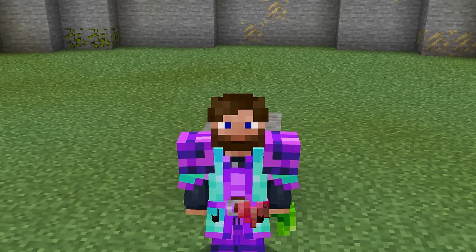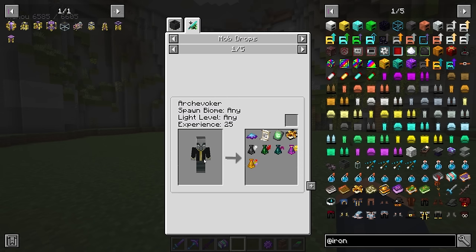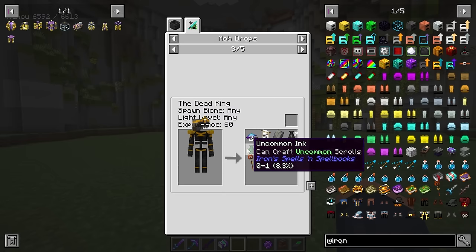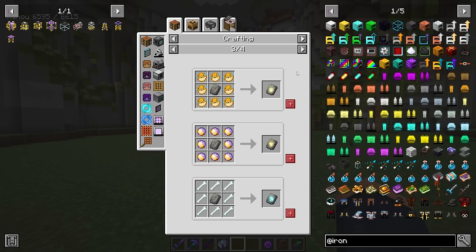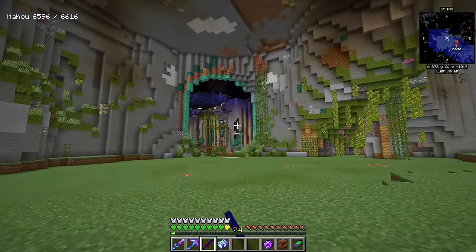A lot of these bosses, specifically from Cataclysm, can apparently be farmed using the drygmy as you guys have let me know in the comments and over on Discord. Not only can Cataclysm mobs be farmed this way, but all of these inks from the Iron Spell and Spellbook mod, and even runes from these guys — you can capture them and farm them too. An incredibly powerful mob is the Dead King — it drops runes, and those runes are incredibly powerful because they're used to make other things and even a more powerful Morgan sword down the road.